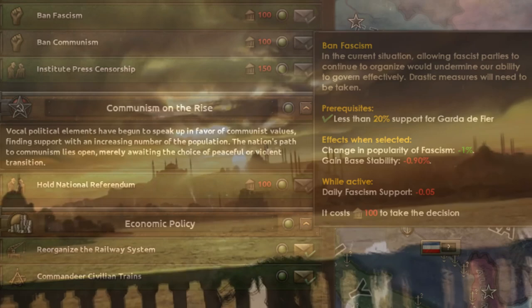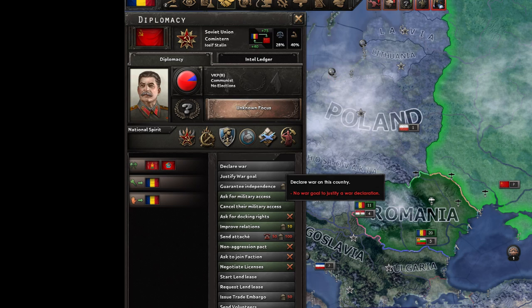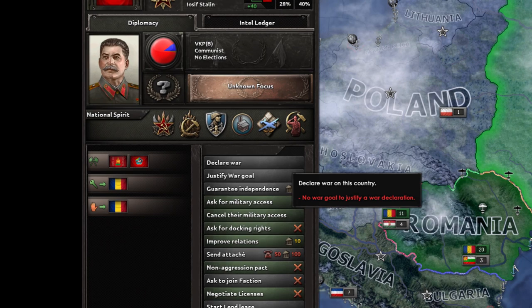Interacting with other countries is an important aspect of any game, whether you are map painting or roleplaying an isolationist nation. To open up the diplomatic window with another country, simply click on any part of them on the map. I will go over each diplomatic action here and how they can and should be utilized. Declaring war is very straightforward. In order to be able to use this, you must have a valid Casus Belli on the other country. These are obtained either through your focus tree or through justifying a war goal.